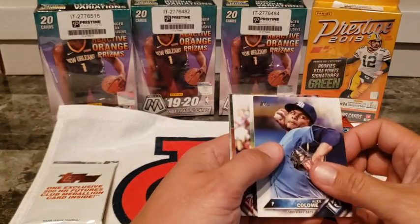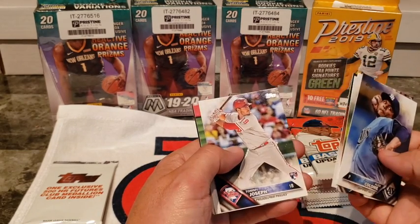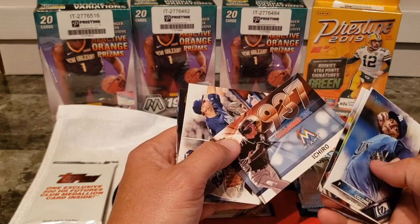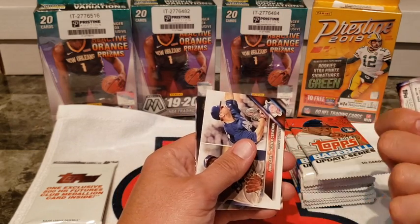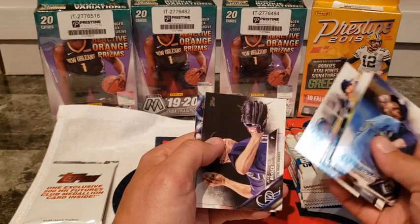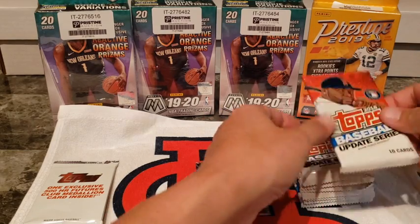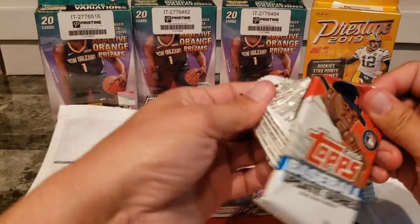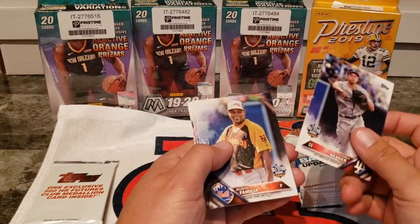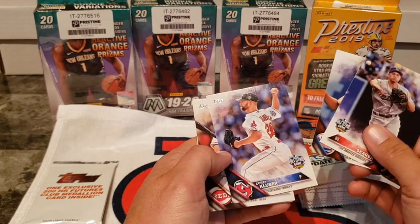I have no idea what to expect out of these packs. Addison Russell, Sean Kelly, Brett Lawrie, Tommy Joseph, Eric Aybar, an Ichiro 'Chasing 3K' card — looks like a parallel. Nothing huge there. If I'm missing something please comment and let me know, or if you're interested in any of these cards, hit me up and we can figure out what we can do.